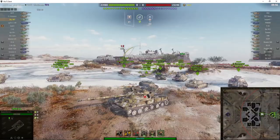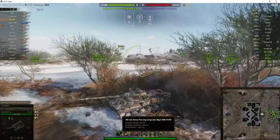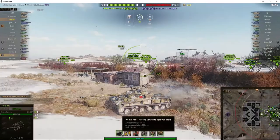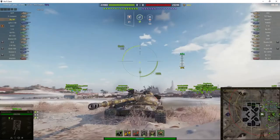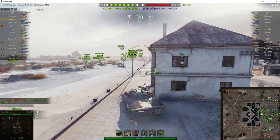The gun is a 100mm capable of 320 alpha. It's a fairly low alpha but it does have a fairly good reload time. Normally it's around 6 seconds but he's managed to get it down to 4.73, which makes a big difference. It's got a V-shaped hull which makes it pretty strong on its armor, and the turret is very good as well.